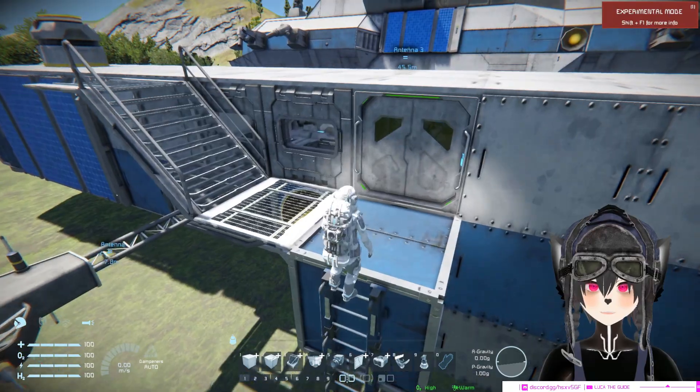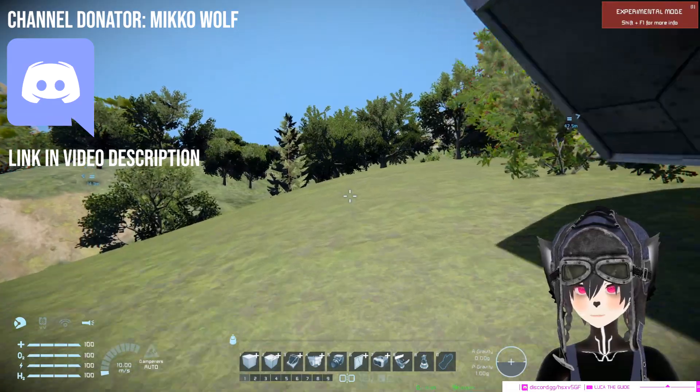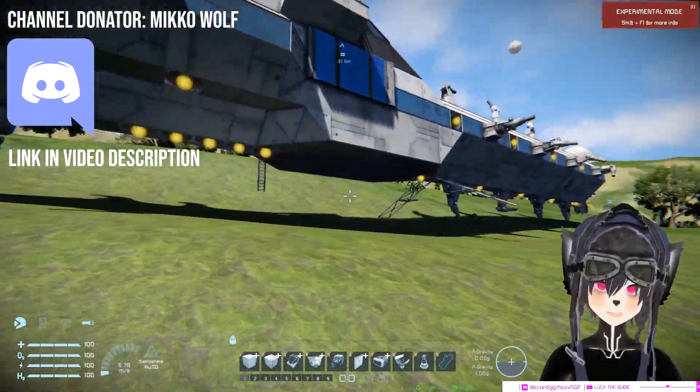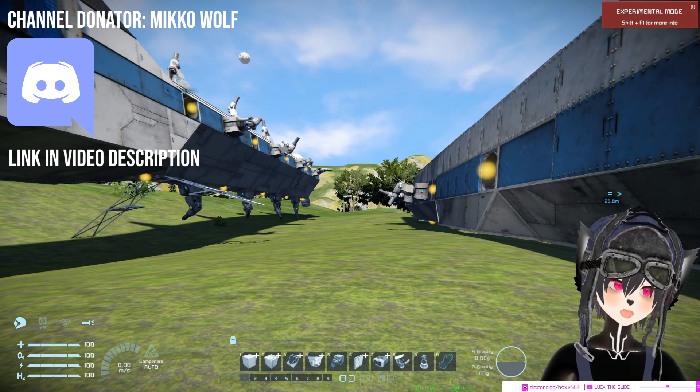The same is also true for my smaller ship here — I use the same method and you can see it works just fine. So those are the types of static landing gears and ground entrances you can make without using pistons, rotors, or hinges.